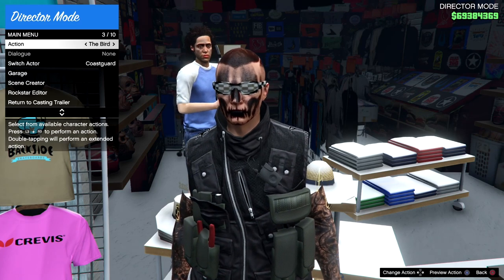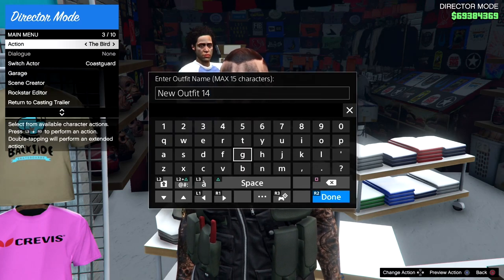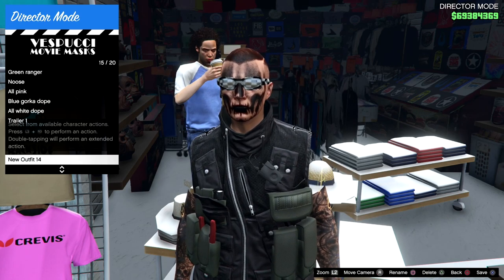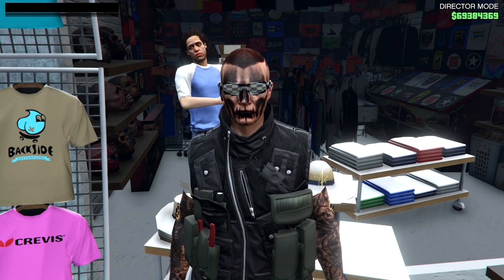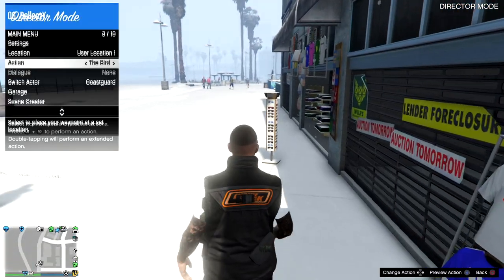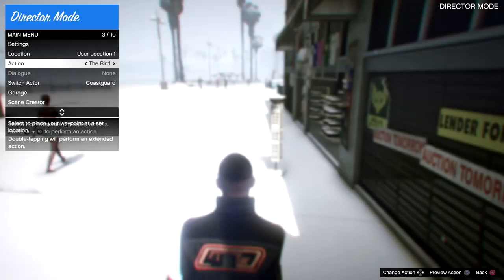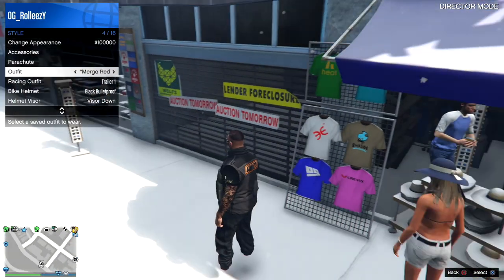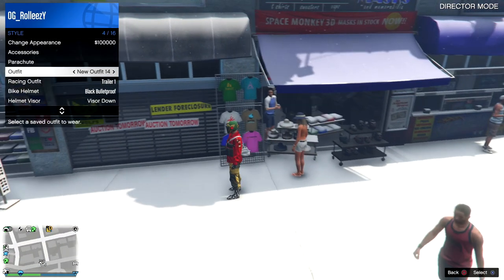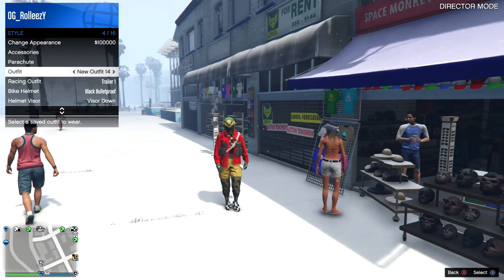Press Square and save the outfit into an empty slot. It may look a bit wonky but just be patient, find an empty slot, and save the outfit. Now open up your interaction menu, do the pause trick, head over to Style, and select the outfit you just saved — and it should be there. There you go — I have the white duffel bag with the whole outfit saved, without any sort of Christmas mask.